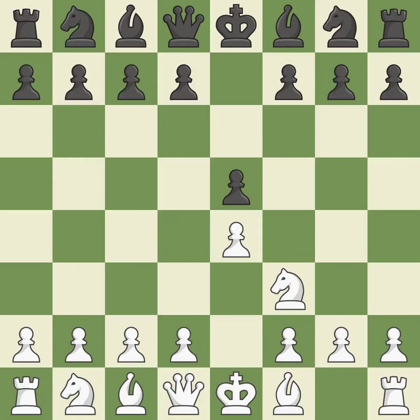The move NF3 advances the knight toward the center, engages the E5 piece in combat, and sets up a castle. NC6 defends the pawn on E5, advances the knight toward the center, and scans the D4 square. The Rui Lopez opening develops the bishop to immediately attack the knight on C6, the lone defender of the E5 pawn.